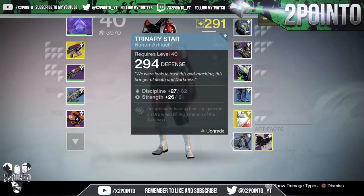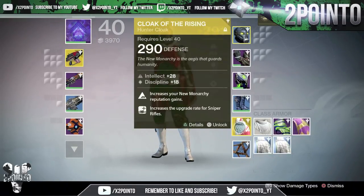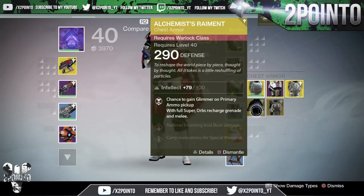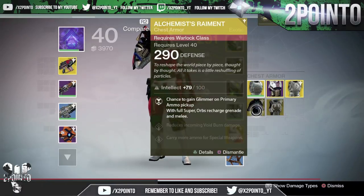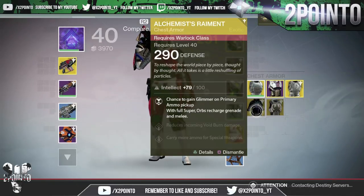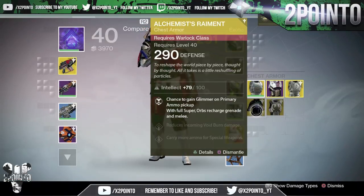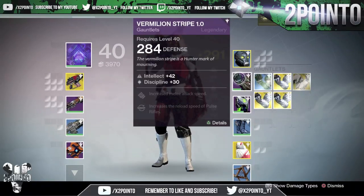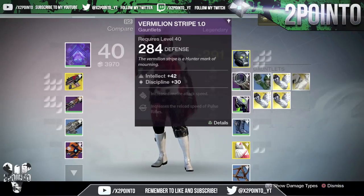Let's have a look at everything we got, starting with the armor. That is actually really high — I'll use that. Then the blues: we got a Crest of Alpha Lupi, and then a Warlock chest piece. Chance to gain Glimmer on primary ammo pickup — that'd be insane for Glimmer farming because you always get primary ammo drops. With full super, orbs recharge grenade and melee. We're contacting the Destiny servers — great timing. But yeah, with full super orbs recharging grenade and melee that seems pretty good. It also reduces incoming Void burn damage and lets you carry more ammo for special weapons — seems pretty nice.